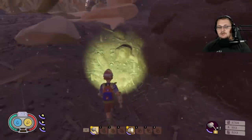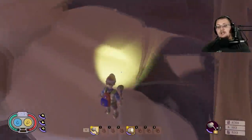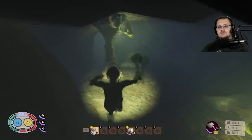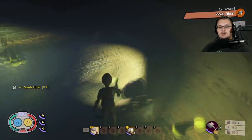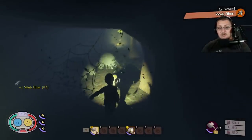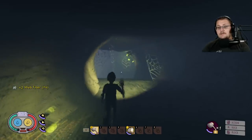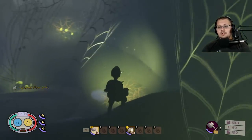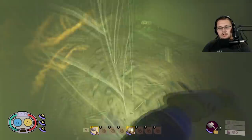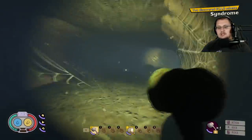For the Syndrome scabby, there are two ways in: through the front entrance full of webs, or through the top area where you drop into water. I'll take the front entrance. Walk in, cut through spider webs as you go, keep running down, and watch out — there will be wolf spiders hunting you the whole time. Jump into the water, dive down, and there in the water is the Syndrome scabby.